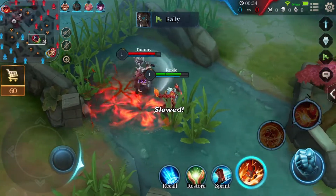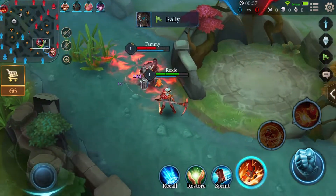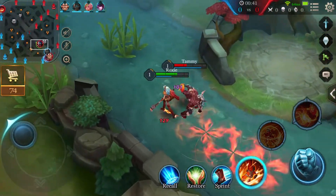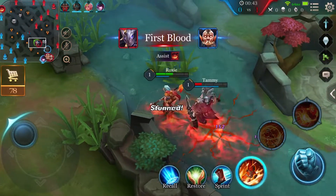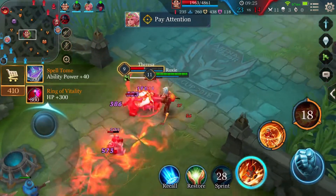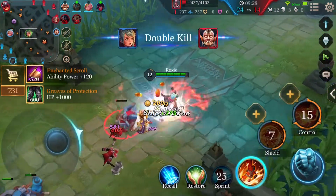Tip number 4: We generally recommend Flicker for her talent, but if you want to go all-out offense, feel free to select Sprint instead, as it allows her to close the distance on the enemy faster, making full use of her Wildfire and Blazing Shield. Follow these tips and you're sure to leave your enemies scorched.